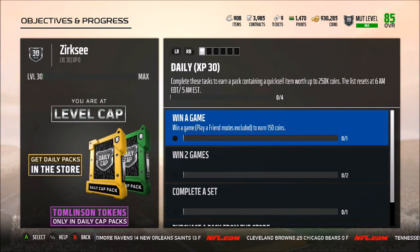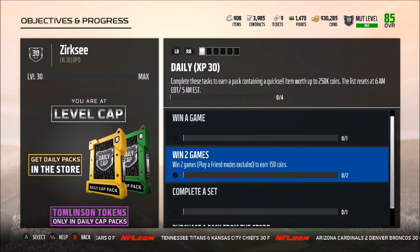Hey guys, it's Zerk here with another YouTube video. Today I'm going to show you how to do the daily objectives a little bit faster. The higher level you are, the higher a quixel you can pull — I'm on level 30, so I can get a quixel up to 250,000 coins. If you're not doing these daily objectives, you're missing out on a bunch of coins.